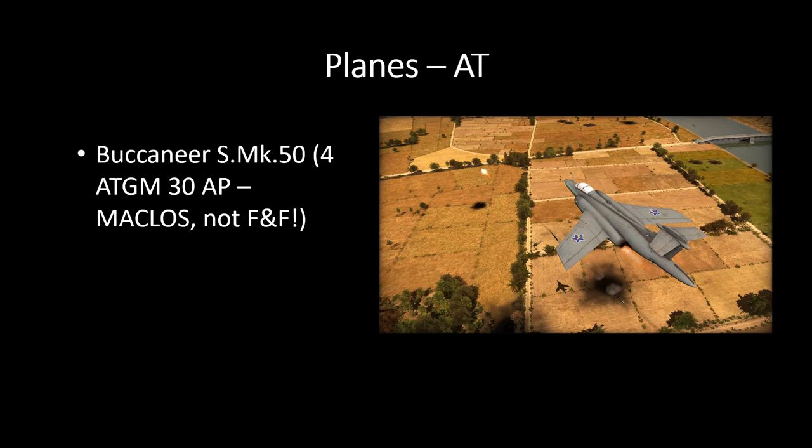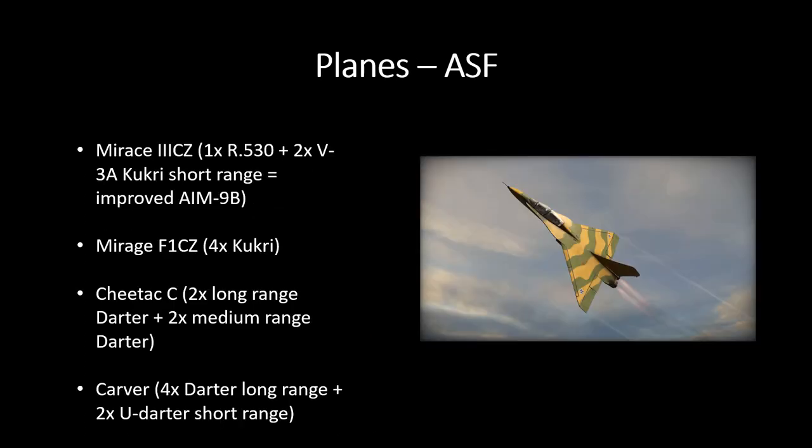Importantly, as they mentioned in the post, it's a MACLOS weapon — manual command line of sight — so it's less accurate than other HGMs. But if it hits, you deliver 30 AP, which is really nice. If the plane gets shot down, though, your HGM is also lost. So try to suppress enemy anti-air and try to get air dominance with some of the fighters.